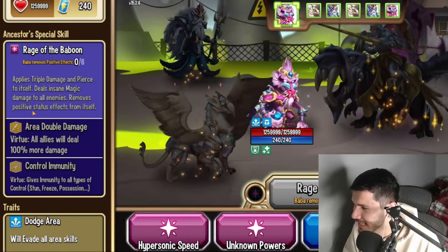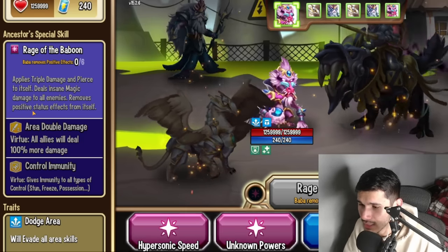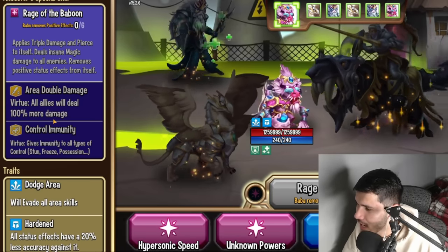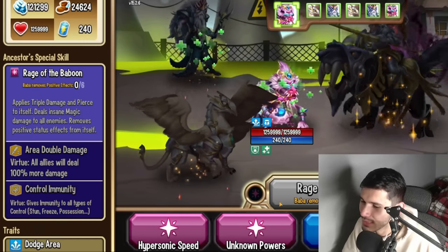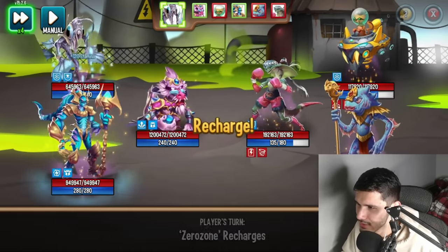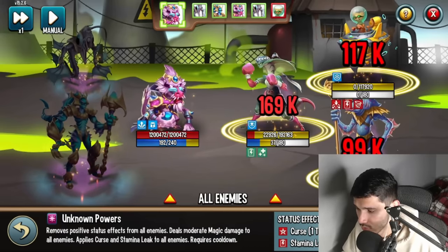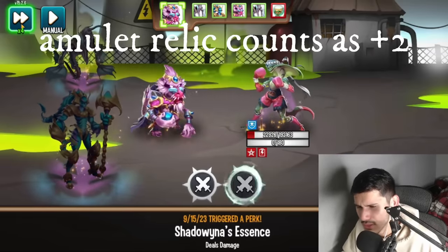When it comes to runes, you can run strength on this monster — team speed and strength, something we haven't seen in a while on a monster. Area double damage gives all allies 100% more damage and grants immunity to all types of control. So you're getting triple damage plus double damage for the team, which is scary. Any positive effects the enemies have are being removed by skills. Stamina region and life region count as plus two awakening charges each — so we got our ultimate really easily.